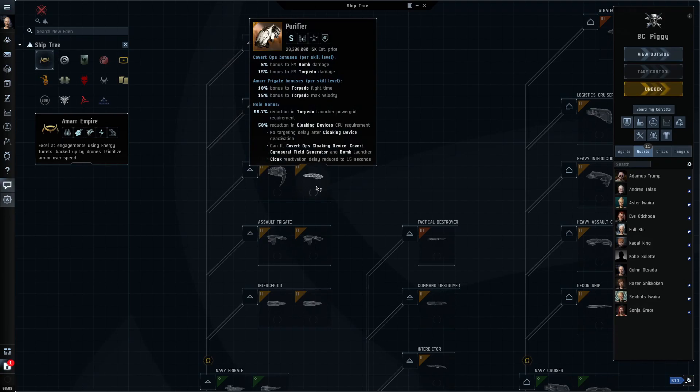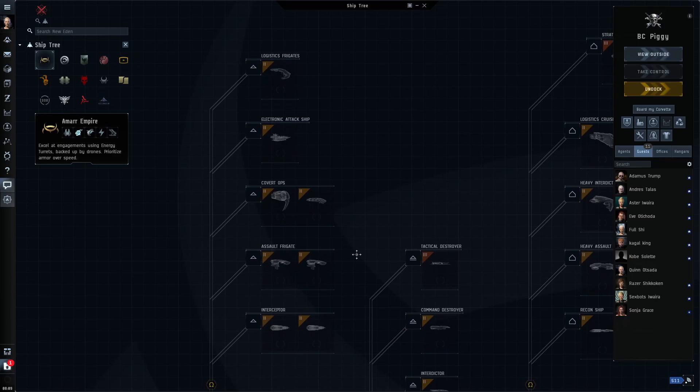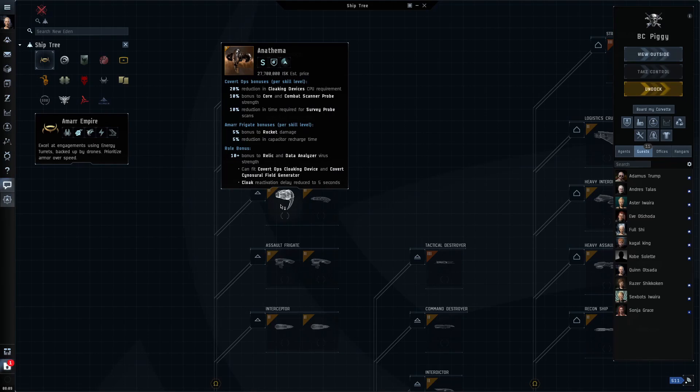Next type of T2 frigate is your covert ops ships. For every single faction there are two of them with completely different specialties — not similar like interceptors and assault frigates, but completely different. The first is your proper covert ops frigate. All covert ops ships can use what's called the covert ops cloak, which means they can warp while cloaked. Unless you get lucky, the only times you'll ever see them in your system is when they jump in, jump out, or are shooting at you.